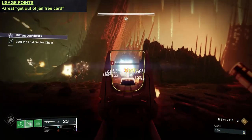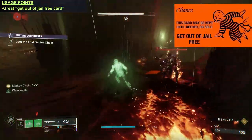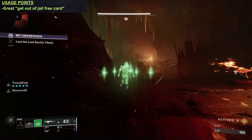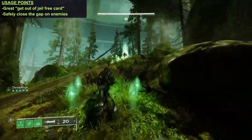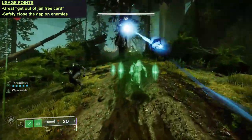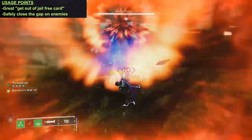In terms of usage, this is a fantastic get-out-of-jail-free card for Warlocks. If you find yourself surrounded by enemies, overextended, or just in a less-than-desirable spot, Weave Walk can absolutely get you right out of there and back to a better position. On the other side of the coin, it's a great tool for closing the gap on a specific enemy — you can enter the weave and then exit right next to your desired target, getting you in tight for close-range damage with, say, a sword or a shotgun.